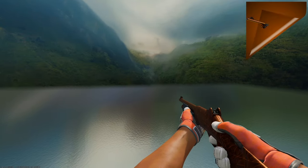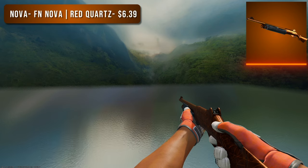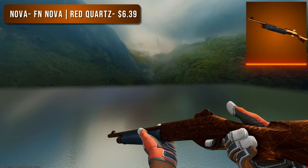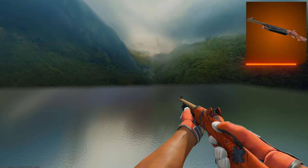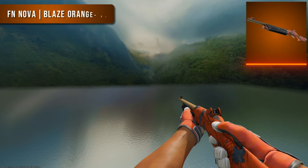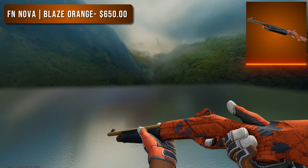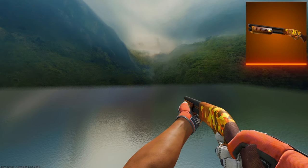Next is the Nova. Weirdly enough, the budget option is the Factory New Red Quartz — why is the Red Quartz clearly orange? This thing does not look red at all in any lighting, though the color is quite muted, so if you want something brighter go with the high tier option, which is the Factory New Nova Blaze Orange. This is very rare and costs $650 in Factory New, but the price drops drastically if you go down to Minimal Wear or Field Tested.